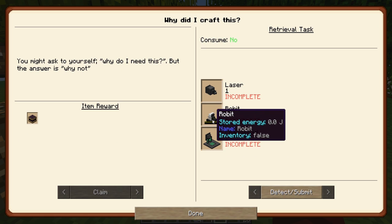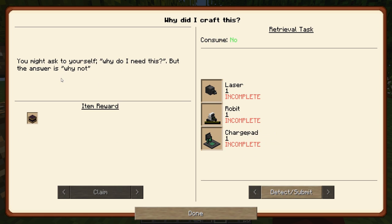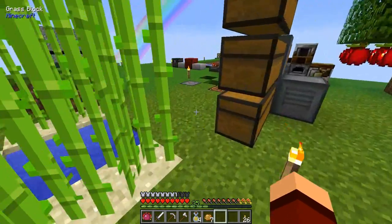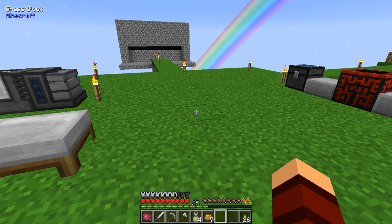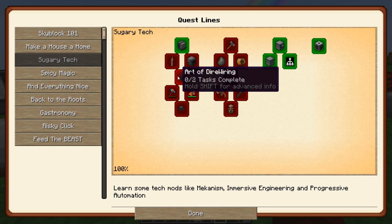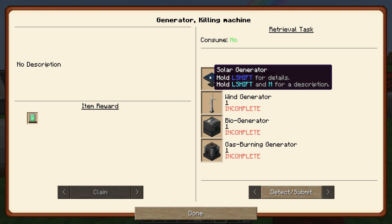I wouldn't mind having an atomic disassembler - I've never used the electric bow or the flamethrower. And I want a little robot - it's a robot that does stuff. So let's start working our way through. We're just going to kind of play through the mods. Give me some ideas, some things you might like to see. Let's start making this stuff - the first thing is a solar generator.